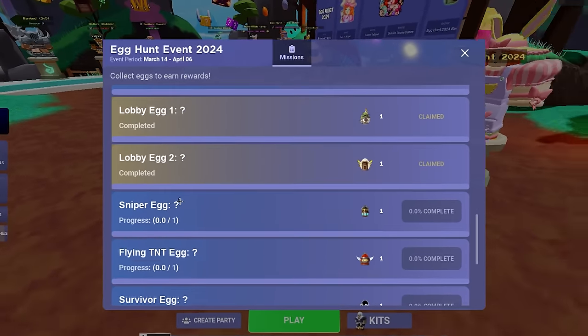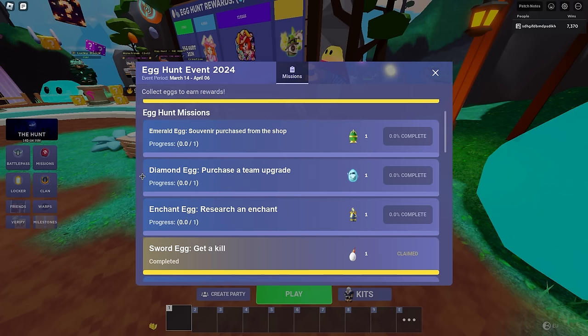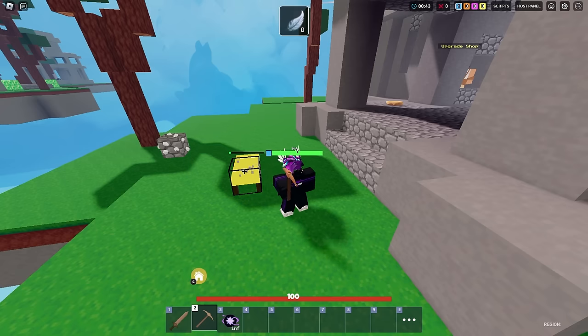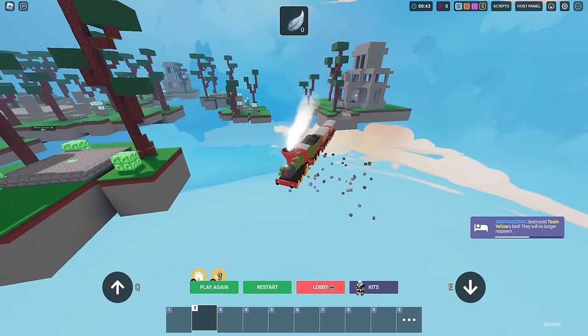There are so many question mark eggs. The emerald egg and diamond egg are both from last year. The creative egg requires joining a custom match. Let me do that right now - maybe I have to win the game or something. I'm trying to join a live custom match now. Hopefully that gives me the creative egg. We got it - they actually fixed it. Good match, now I'm out of here.